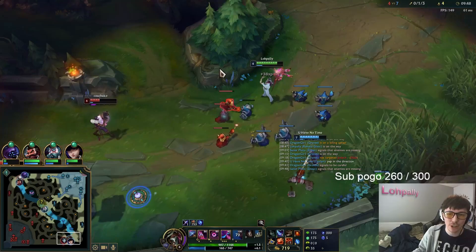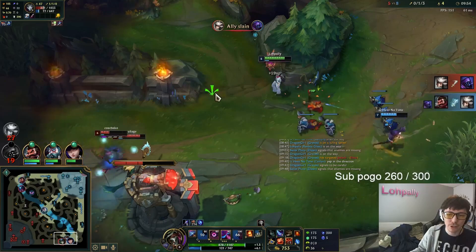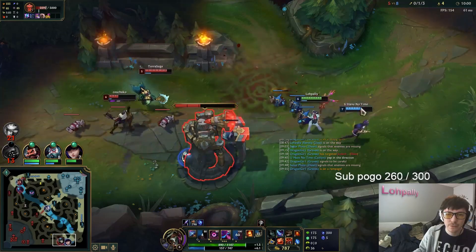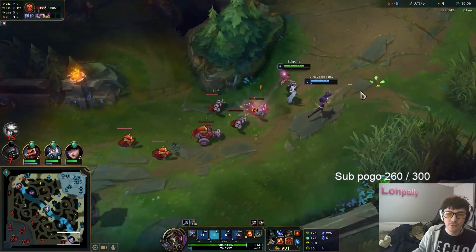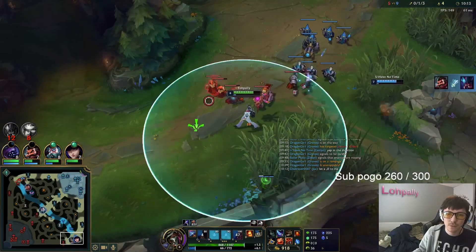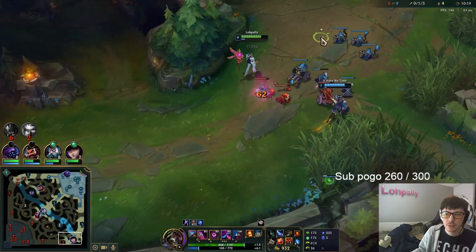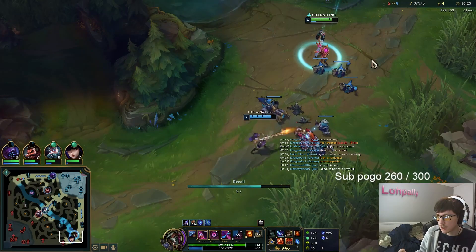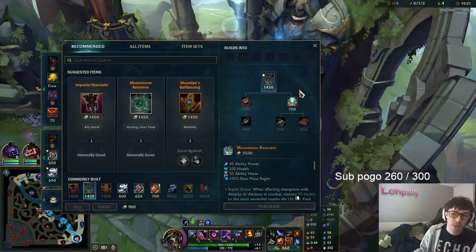The ult is incredibly slow — like, incredibly slow. Honestly, I think Comet's probably not bad on her. Pretty much all of your spells slow, so it'd be pretty easy to get Comet procs on people. The E is kind of expensive. Try Comet next game — didn't like Guardian that much. Yeah, Malakai slow — that's probably a good comparison.